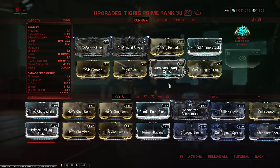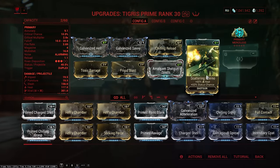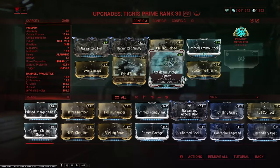We're basically going for nothing but status chance with Toxic Barrage, Frigid Blast, and Scattering Inferno — so we've got ourselves viral and heat procs.